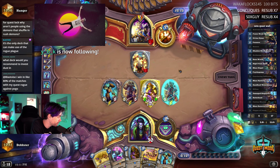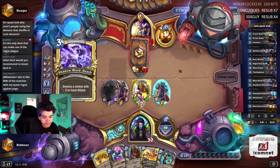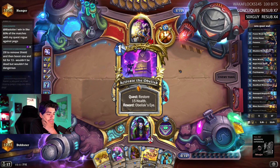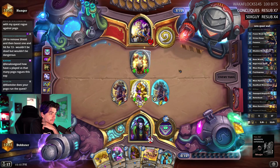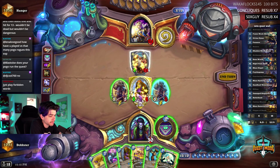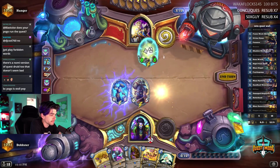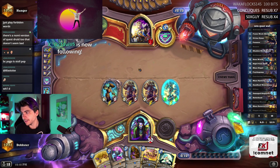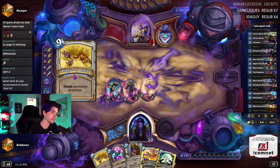Do you think questline priest will stay viable? I think so, in some form, one way or another. The Malygos direction seems to be the right way to go - people are destroying with that deck. I still haven't tried it. He just buffs it up. Death on the Katrina is pretty annoying but whatever. What, he gives me the kill? I'm in mass res - hope he doesn't have another one.